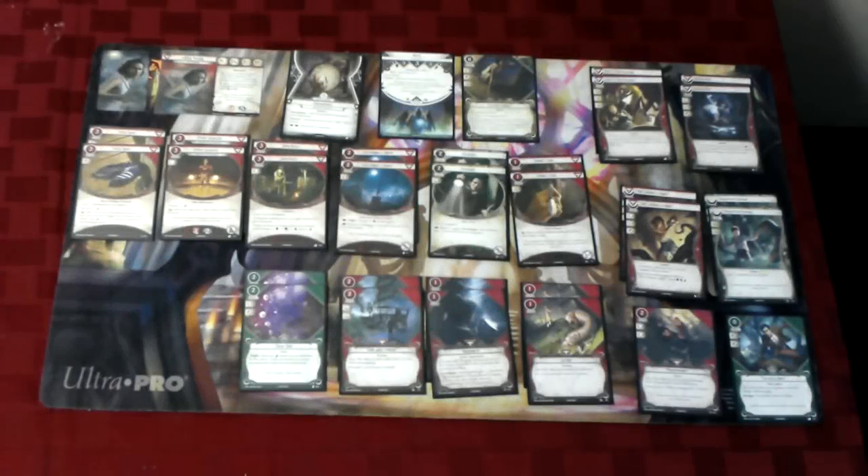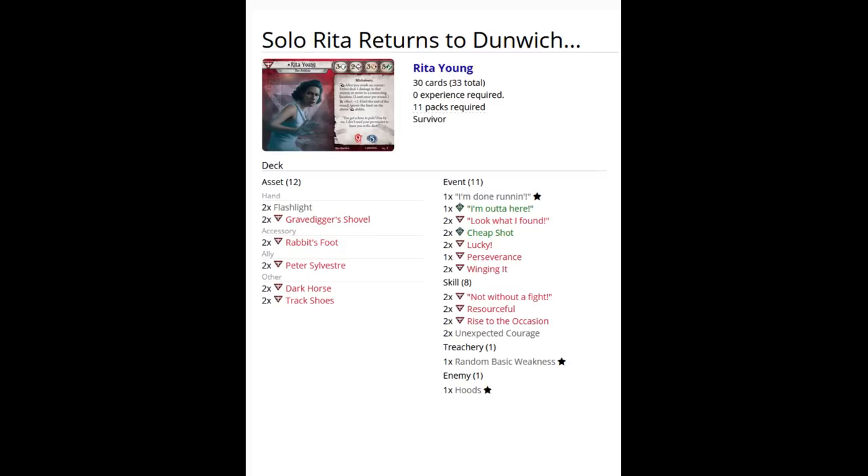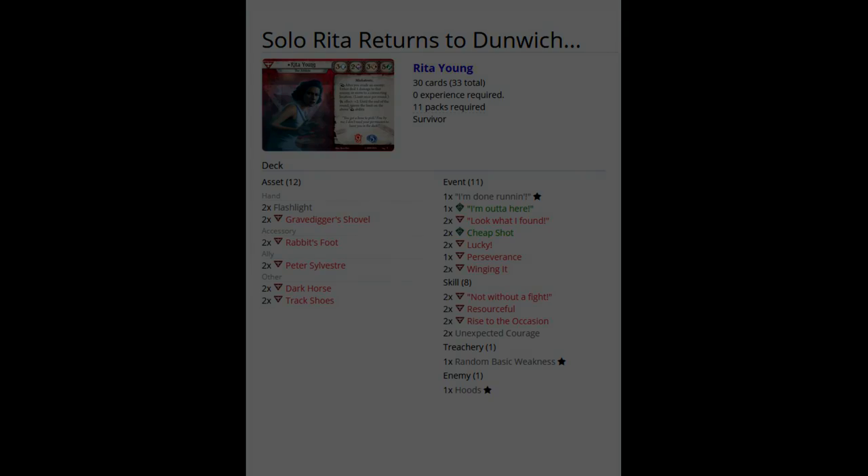With all the scenario setup stuff out of the way, this is the deck I put together. Most of the cards are your typical affair of good survivor cards, but one noteworthy exclusion is Fire Axe. While it does combo nicely with what Dark Horse wants to do, Rita struggles to gather clues effectively, which is why I ended up going with the Gravedigger Shovel. Alright, now that you know the deck list, let's dive right into the game.